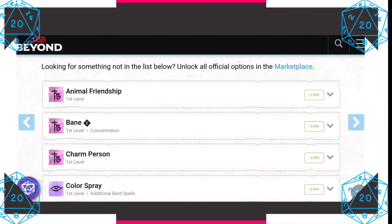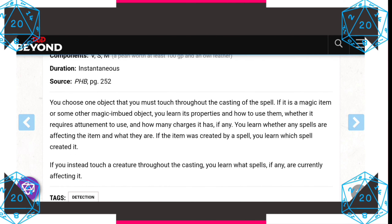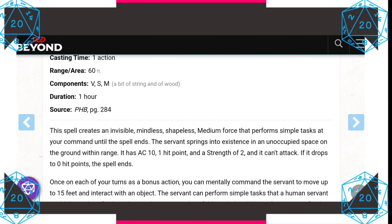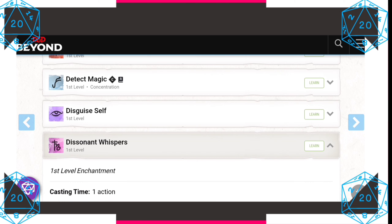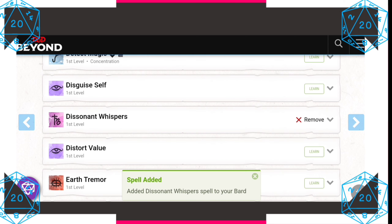Let's talk about our first level spells. Let's pick up Identify — it kind of fits with our archaeologist, allowing us to identify magical items, their abilities, properties, and even curses attached to them. We'll also pick up Dissonant Whispers: you whisper a discordant melody only one creature of your choice can hear, wracking it with terrible pain. On a failed Wisdom save it takes 3d6 psychic damage and must use its reaction to move away from you. On a successful save, it takes half damage and no other effects. The damage increases as you level.